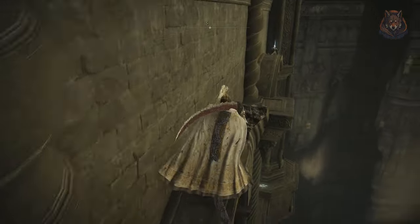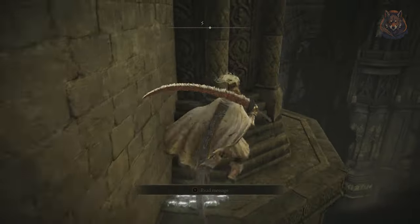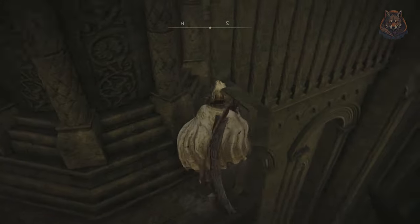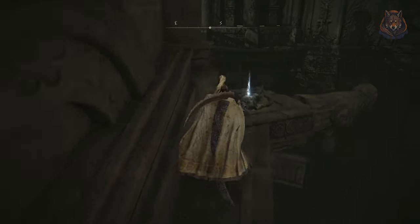There are a couple of items you can pick up from the ledges here if you want to get them — I've just walked past them in order to make the video a bit easier to follow. Walk around the circular bit and then drop down into the room below where a shadow enemy awaits.